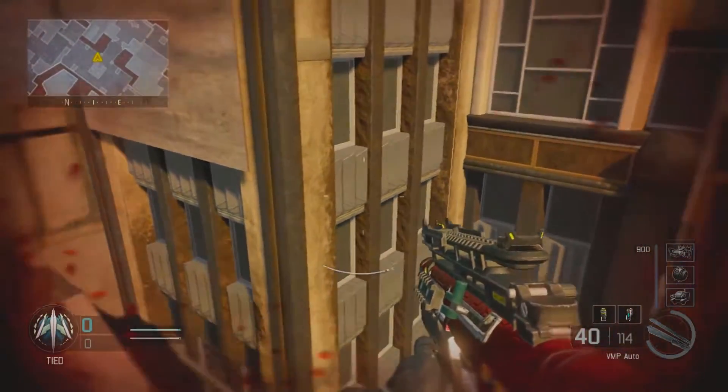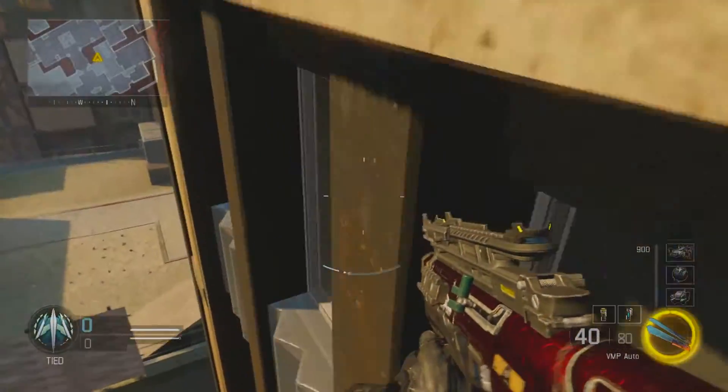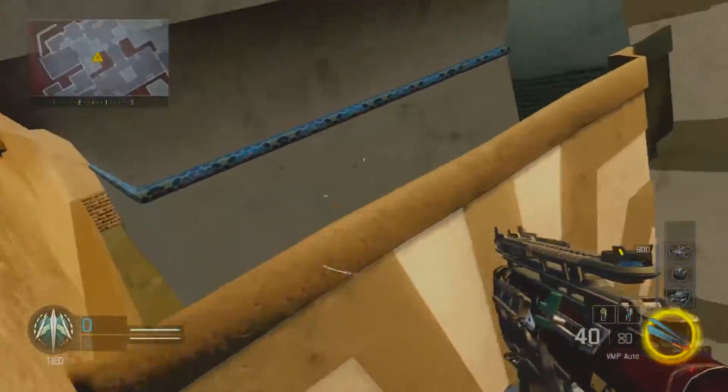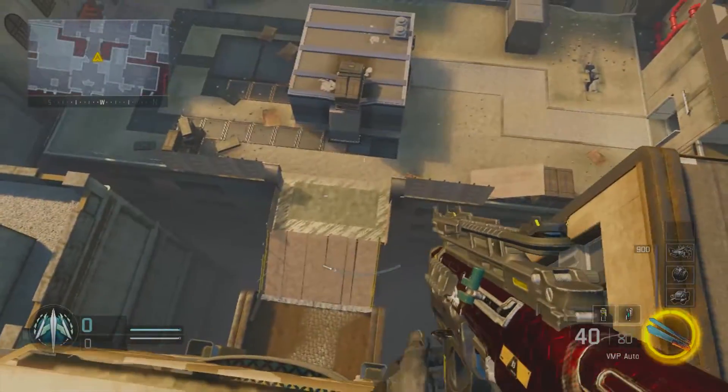It's very easy to fall off. So once again, jump on that rail, up the wall, and then keep on turning around back and forth like so. And you want to hop on this ledge. And there, we're done.